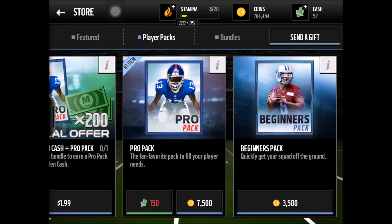How it works: you basically buy a ton of Pro Packs. How many depends on your coins — for me I have about 800,000 right now, so I'd say I'll spend about 200,000 worth of coins on Pro Packs.